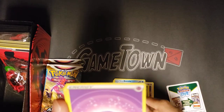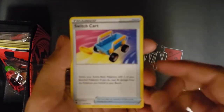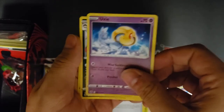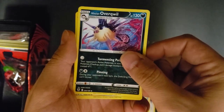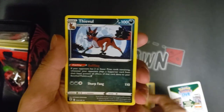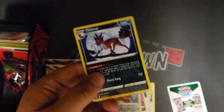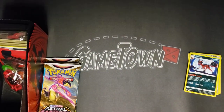Got the psychic energy switch card. Hisuian Overqwil — a new evolution for that Qwilfish — in reverse holo, and a Thievul with a new ability preventing effects of supporters.